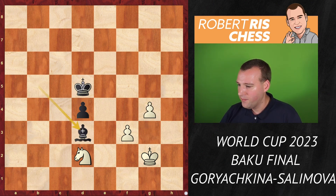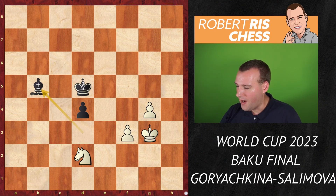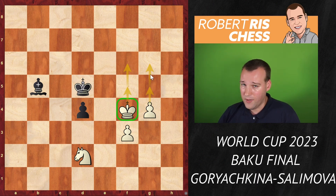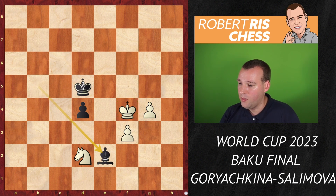G4, bishop d3, king g3, bishop b5, king f4 — wait a second, the king all of a sudden comes into play. The big question is how to deal with potential threats of an advance of the king together with the pawns — this is starting to look very dangerous. Salimova, under big pressure, played bishop to e2. But I think the bishop is on the wrong side of the board — it's not able to stop the pawns. You can attack the pawns from behind, but once the pawns are moving the bishop is really badly placed.